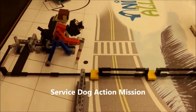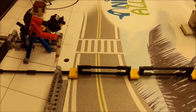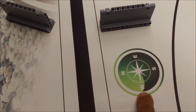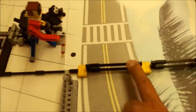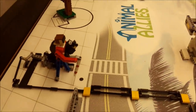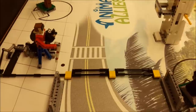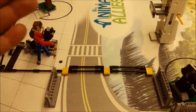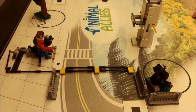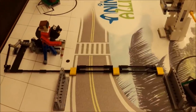The next mission is the service dog action. Currently the blind person and the dog look like they're ready to cross the street. There's a warning fence here. Your robot is going to go from west to east traveling along the road, push this warning fence down, and it makes the dog sit up. If your robot can do that, that is 15 points. Your robot cannot travel from east to west to get the points. The service dog action — hitting the fence down — is 15 points.